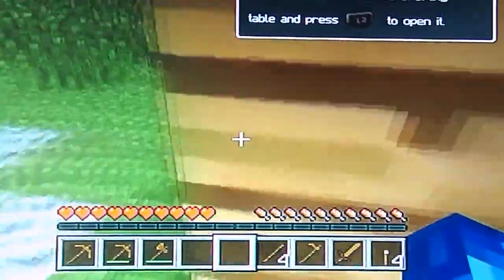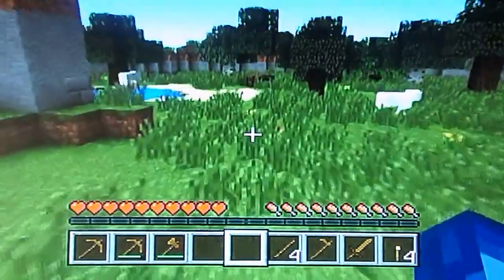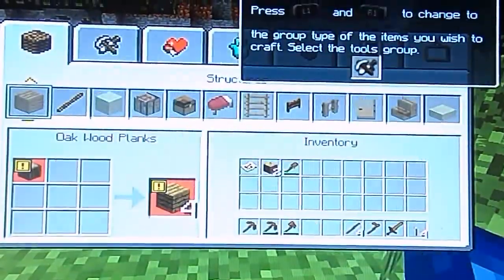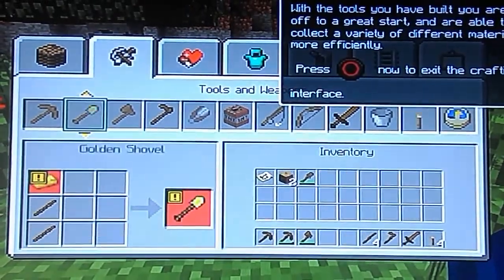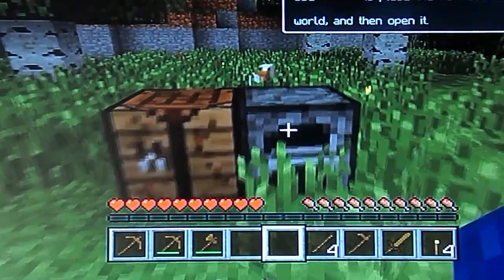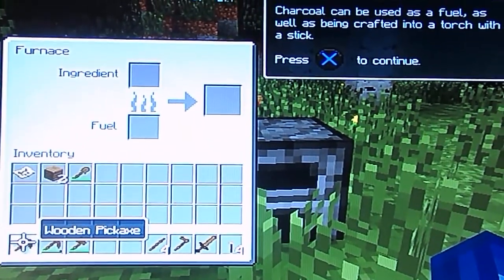Okay, now we can place the crafting table and open it. I think it's saying to open it because it says so on the screen. I open the furnace — I already used sticks for this.